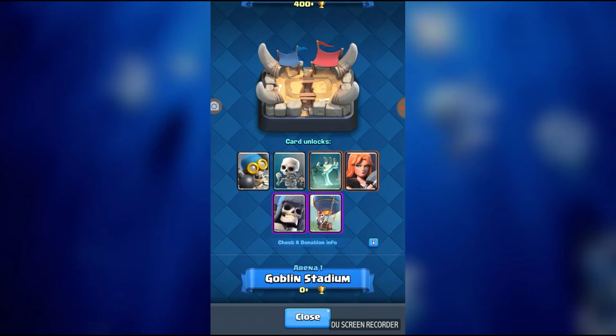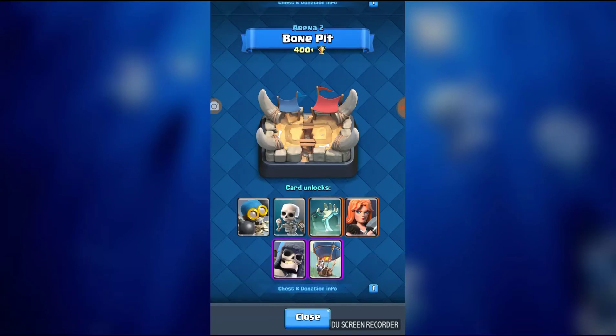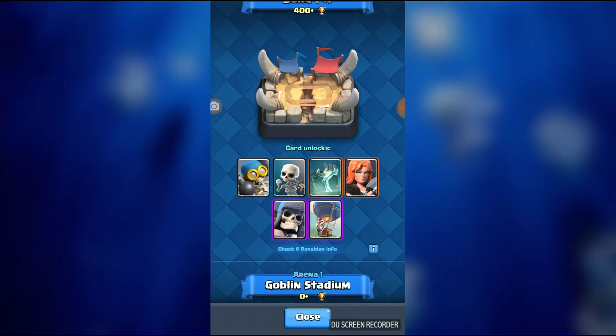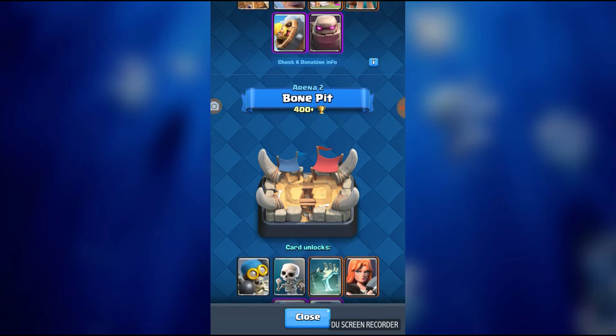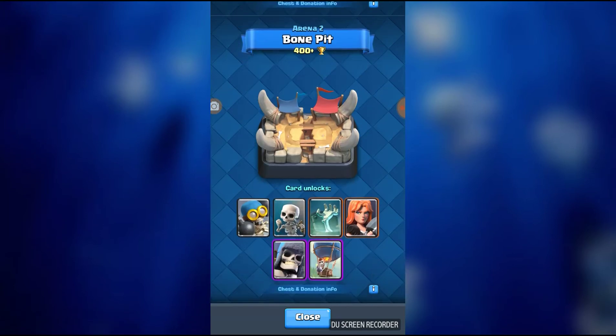But the next one — they moved Valkyrie instead of her being in training camp like she was last time. She's in Arena 2 now. Makes no sense, kind of — because it's a bone pit, not a human pit. Kind of it is though. So, same thing, but makes no sense.